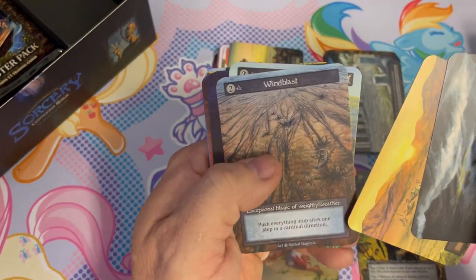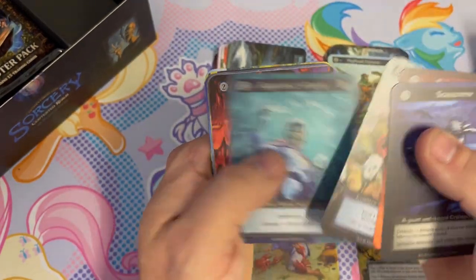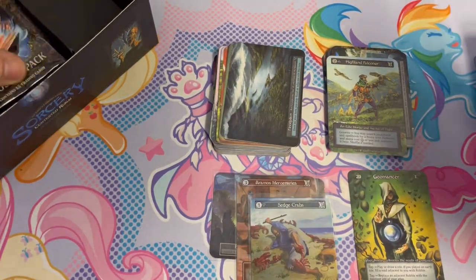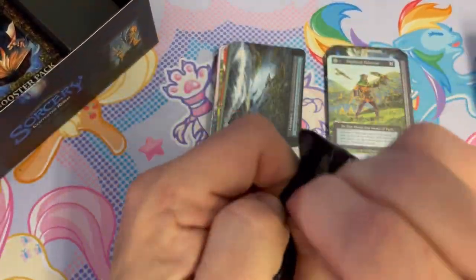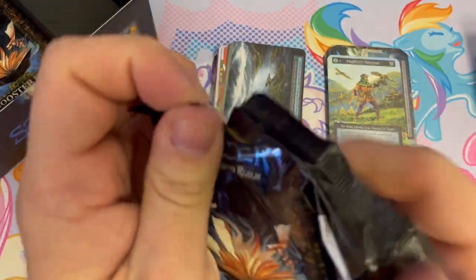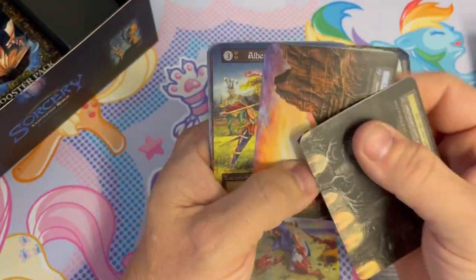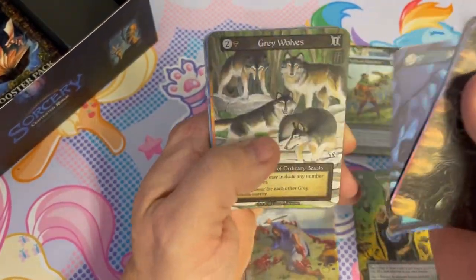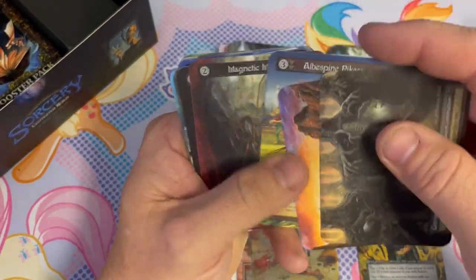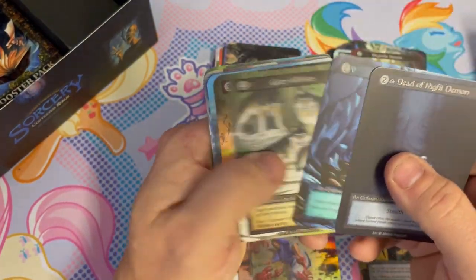Starting off with two sites there and an elite mortal — the Falconer. I'd like to see a core; we haven't opened many cores yet. This is our fifth or sixth box of this and I think we've only hit one or two cores. Magnetic Muzzle — super creepy.